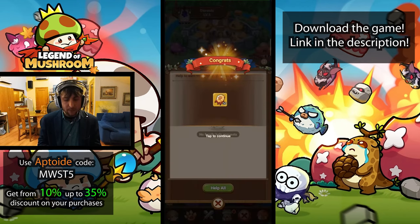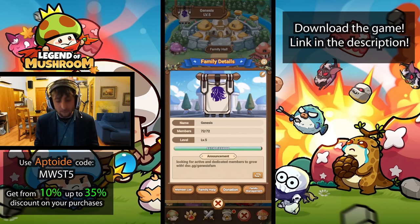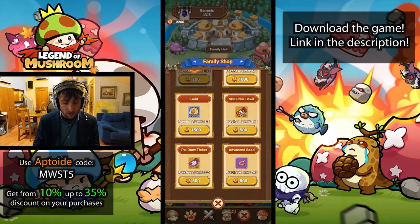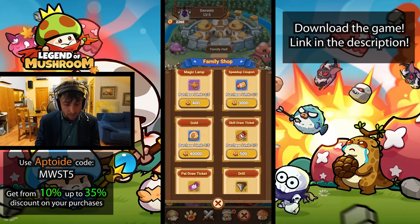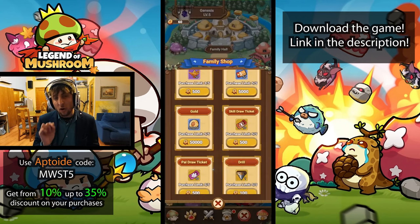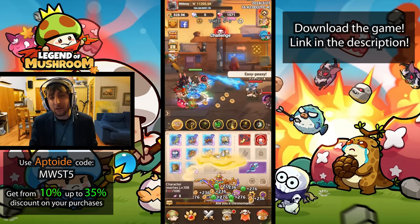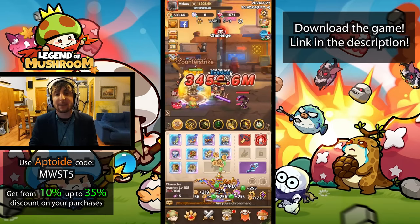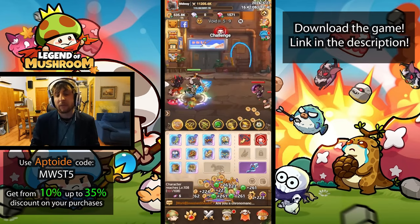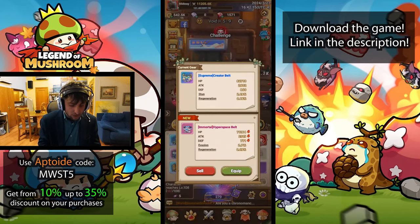Always try to help every family member you can — it gives you family coins which you can use in the family shop. Also try to donate every single time for rewards and to help your family. In the family shop, I always try to buy lamps. Lamps become scarce eventually, so I use my family coins specifically for lamps. Lamps are the main way — really the only way — you get gear, and also the main source of gold and XP. Get as many lamps rolling as possible.